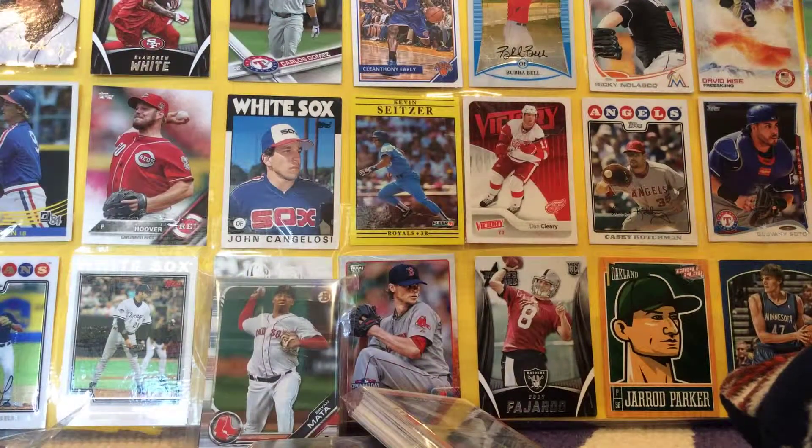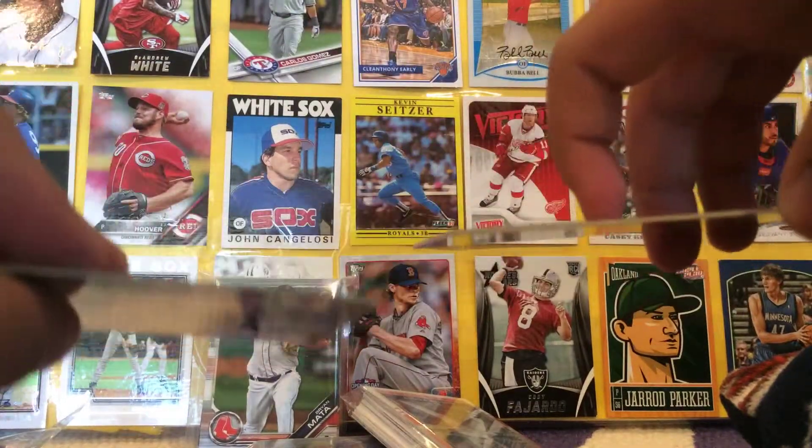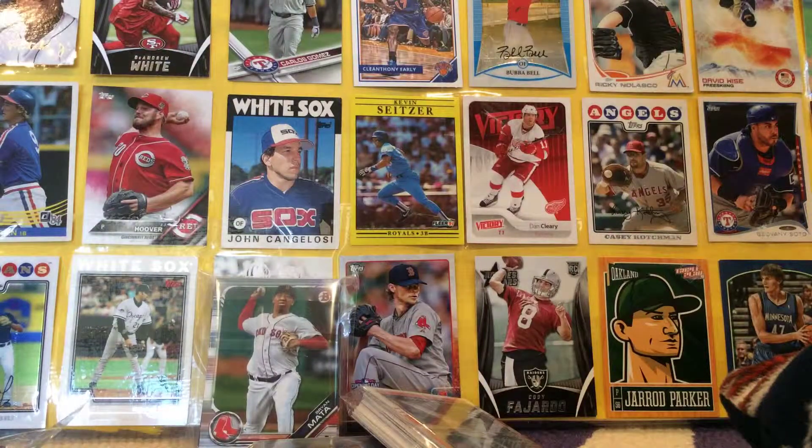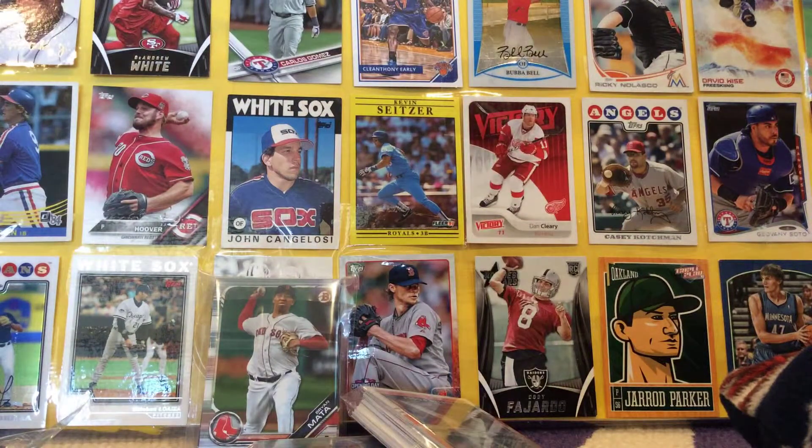Very thick — look at this card compared to one of these. Very thick, that's weird. And a Dylan Cease. So some great packs of Bowman right there.